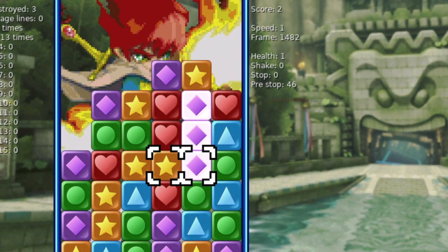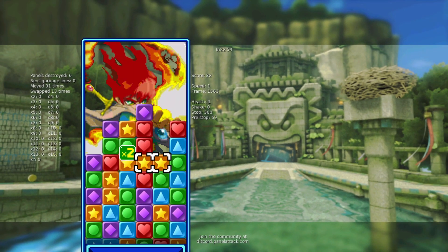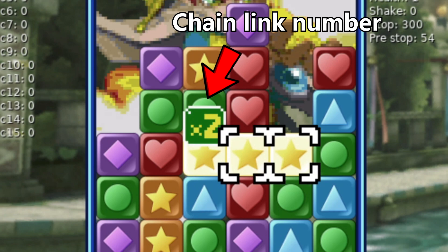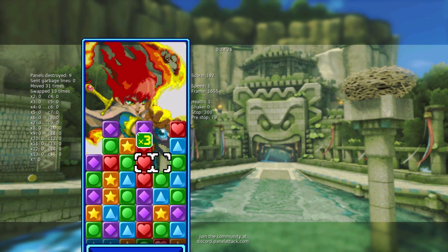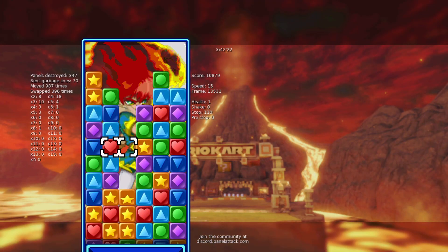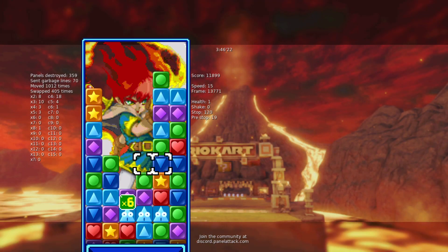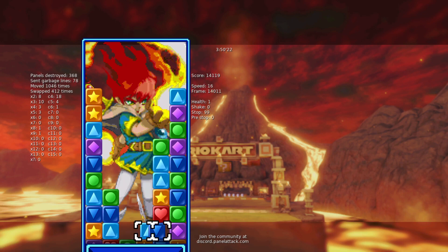The best way to rack up points and garbage quickly is by creating chains. To do a chain, first create a regular match. If the blocks above it then fall down into another match, you've created a chain. And true to the name, chains can be extended with more links — if you have more blocks on top of your first chain link, they can fall and create a third chain link, then a fourth, a fifth, and so on and so forth, for as long as you can make it happen. And the bigger the chain, the more points you earn and the larger the attack.